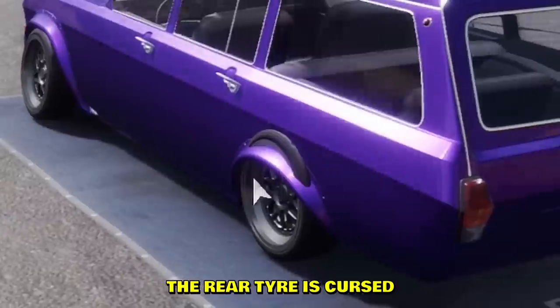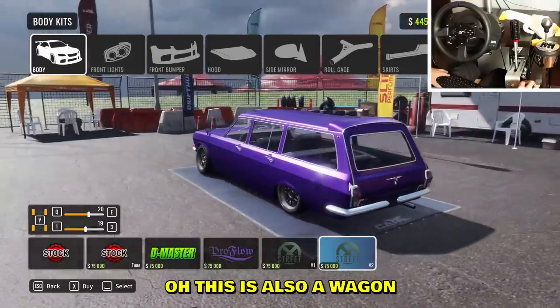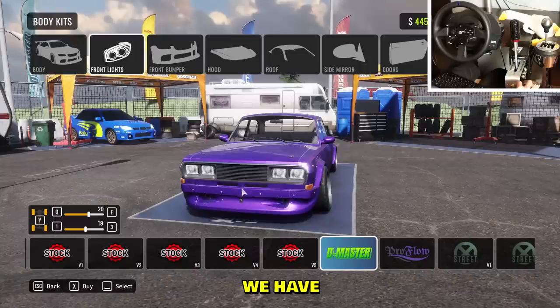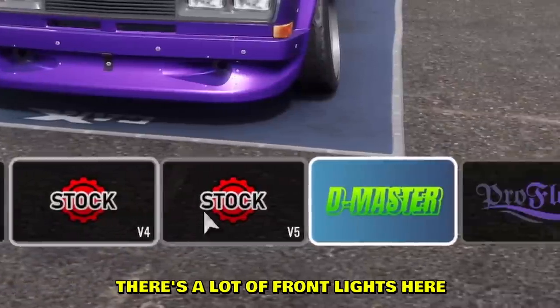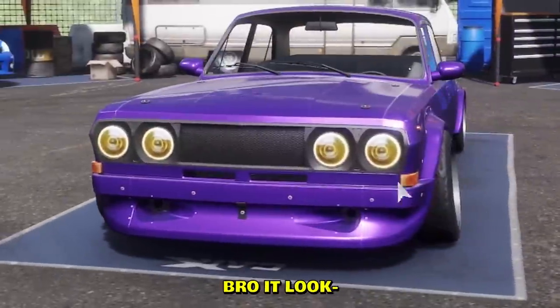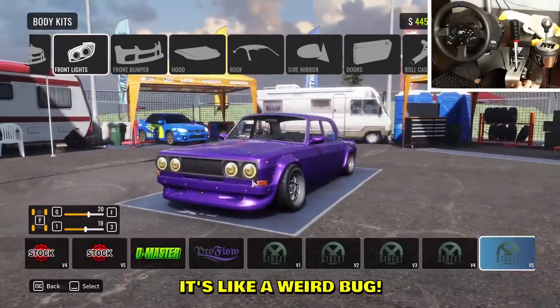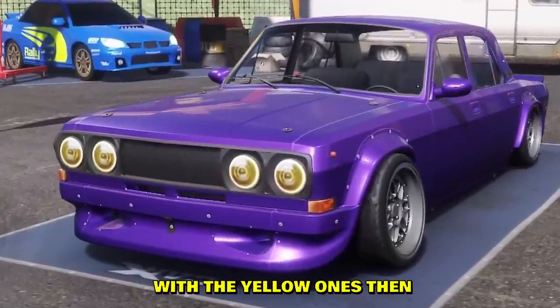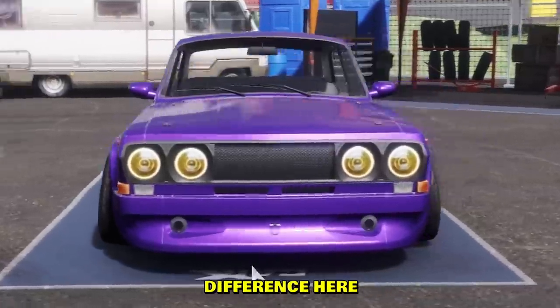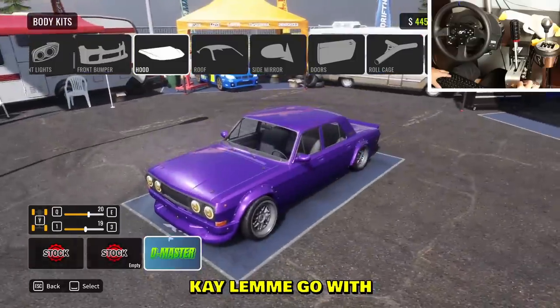The exhaust is just sitting in the ground. There's a wagon version — oh goodness, the rear tire looks cursed. There are two wagons actually. I'm going with the D Master. There are a lot of front light options — I've never seen that many options before. It looks like a weird bug, so might as well go with the yellow ones. This is gonna be the weirdest car ever.